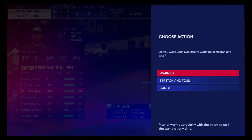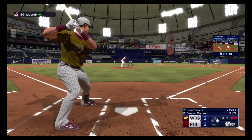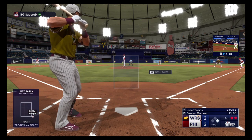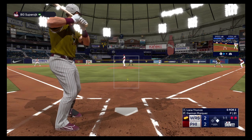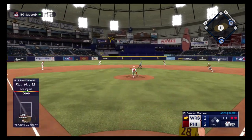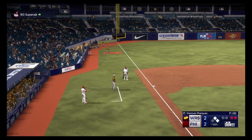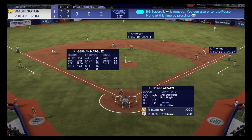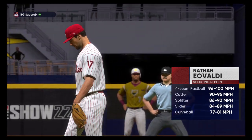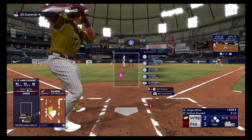Go-ahead run on base. Now here is Lane Thomas — gotta be careful with this guy, he's got power, he can untie it with one swing. First offering misses the mark, 1-0. Next offering is in for a strike, 1-1. Up the middle, it's through for a hit — so that's two straight two-out hits. Throw stops the lead runner at second, two on and two out — that's back-to-back singles. He couldn't get any air under it but he smoked that ball back up the middle. Timing was just perfect, got great wood on it, and there's just no chance for the infielders with how hard he hit it.